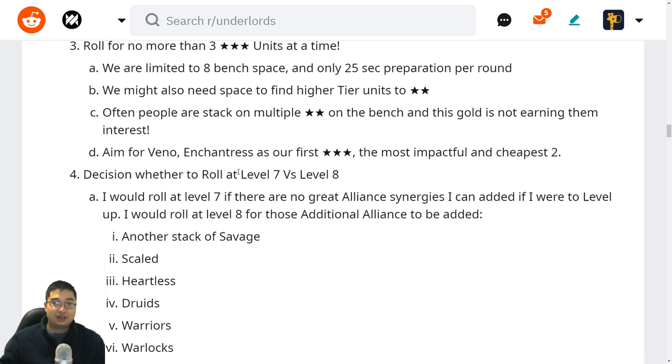We'll be aiming for Venomancer and Enchantress as the first three-stars — they are the cheapest and most impactful. Venomancer will summon three wards while Enchantress will buffer the Druid, likely the Lone Druid, to three-star.